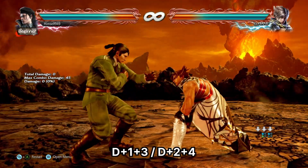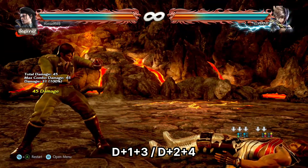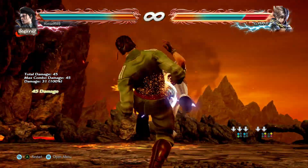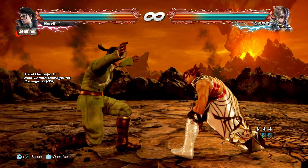Dragunov has 2 crouch throws: down 1 plus 3 and down 2 plus 4. The first is a 1 break, the second is a 2. But the hands look the same, so in effect it's a 50-50.